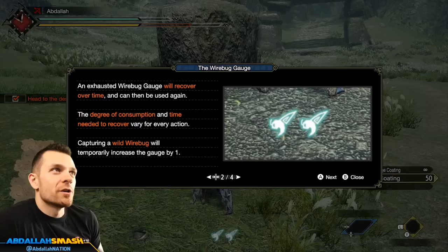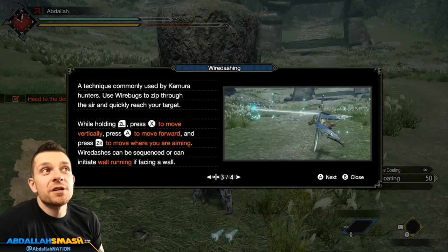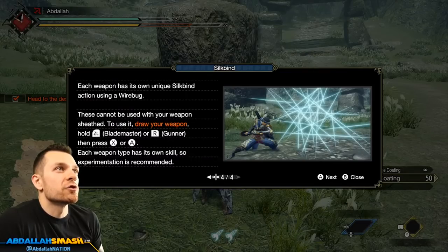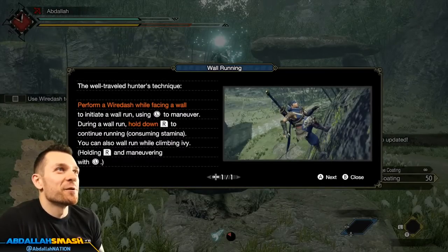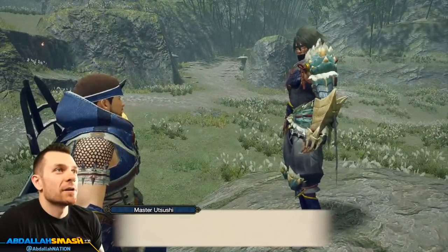An exhausted wire bug gauge will recover over time — good to know. Degree of consumption varies. Capturing wild bugs will increase that. While holding ZL, press X for vertical, A for forward, and ZR to move where you're aiming. Wire dashes can be sequenced or initiate wall running if facing a wall. Each weapon has its own silk bind — this cannot be used with your weapon sheathed. Draw your weapon, hold ZL, then press X or A. That's way over my head! ZL — wire dash! Oh, nice. Wire dash while facing a wall will initiate a wall run.